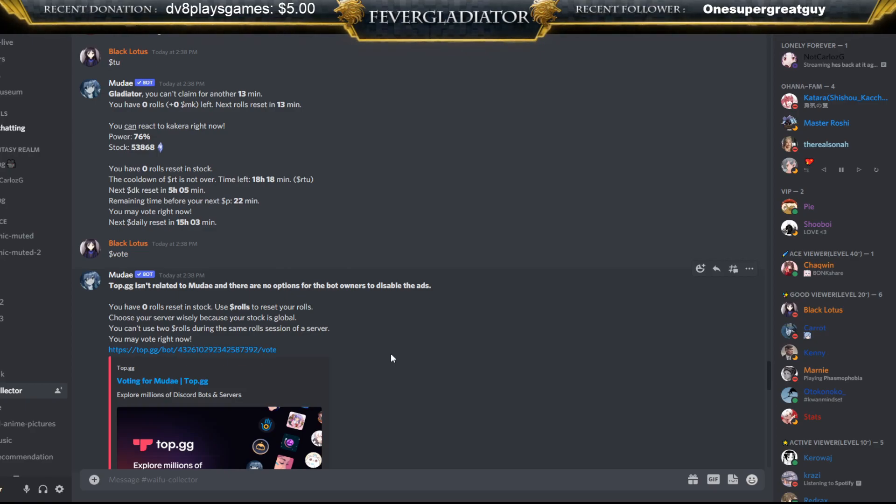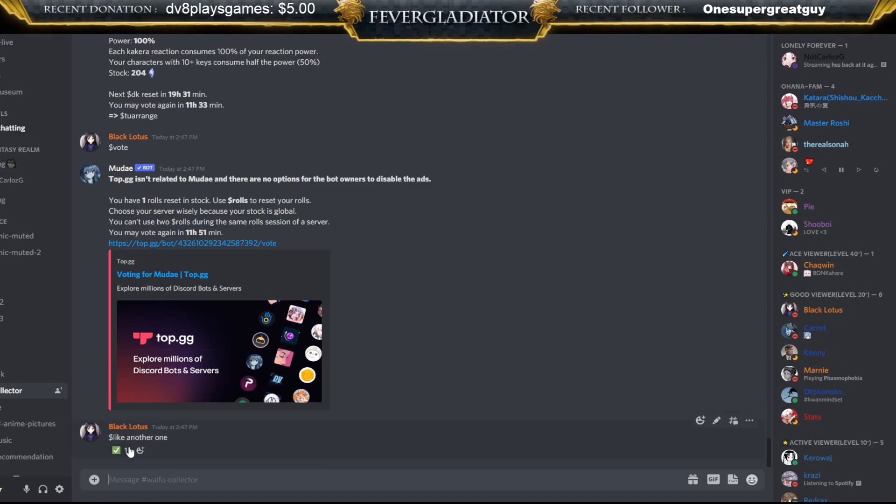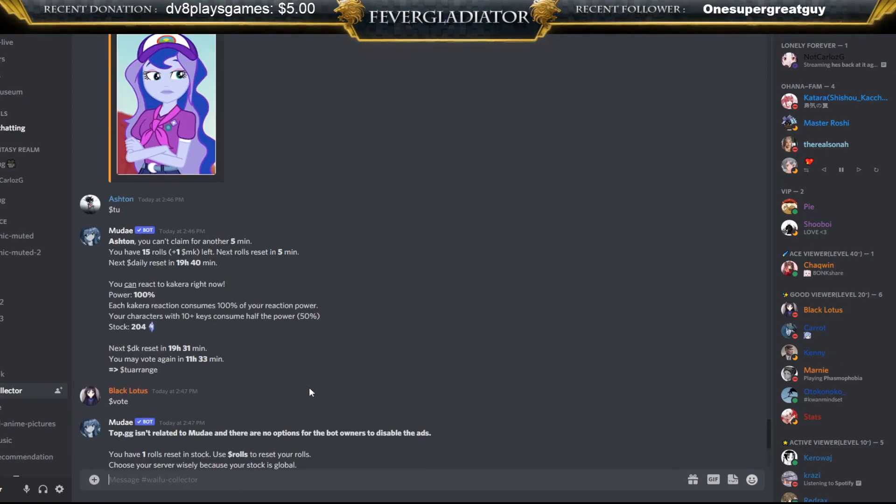Now we're going to go right into our wish list. We have something called a wish list and a like list. In order to unlock the daily you need to like five characters. All you do is type `$like` and then type in a character's name that you want to like, and it will react with a check mark if it understood the character you want to like.